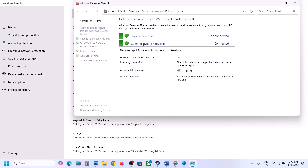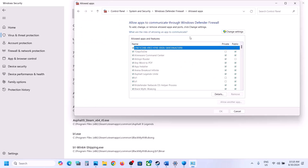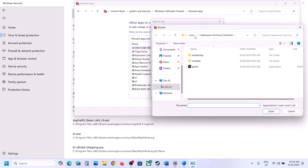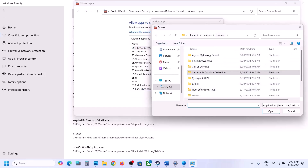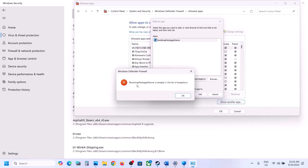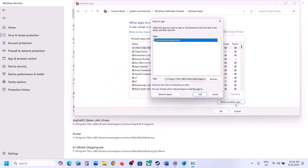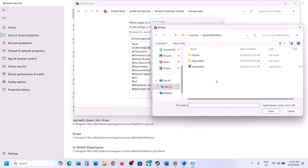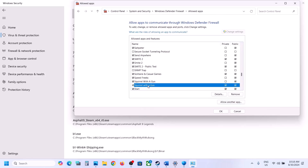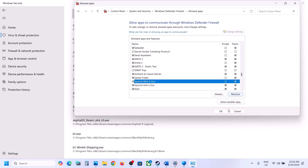Go to Control Panel > System and Security > Windows Defender Firewall. Click on Allow an app or feature through Windows Defender Firewall, click Change Settings, then click Allow Another App. Click Browse, go to the game installation folder, open the game folder, select the game exe file, click Open, then click Add. Again, click Allow Another App, click Browse, open the Binaries\Win64 folder, select the exe file, click Open, and click Add. Once the game is added, launch the game and check.